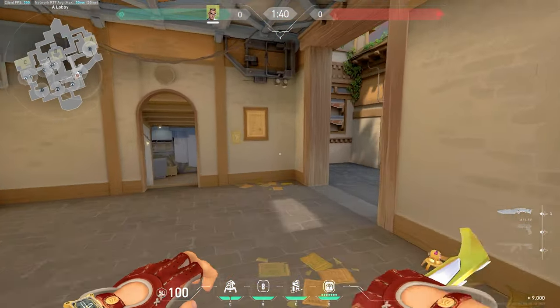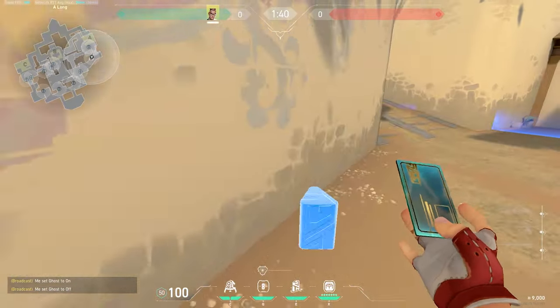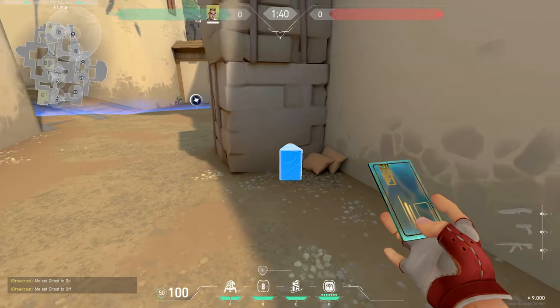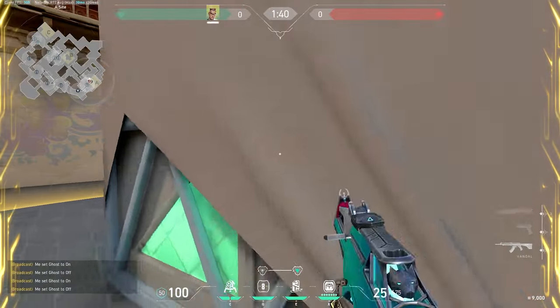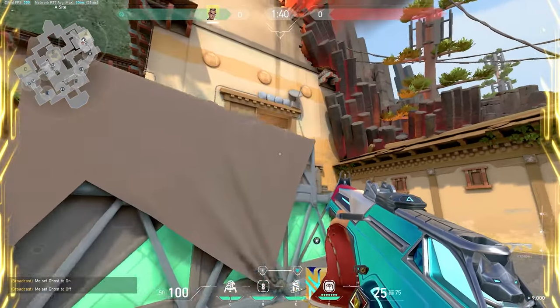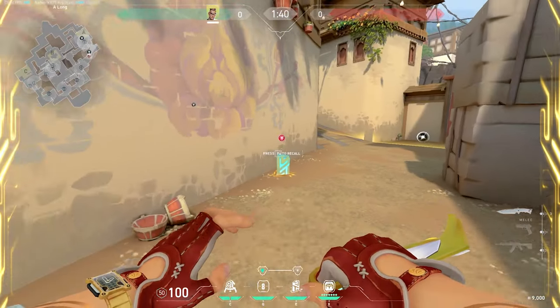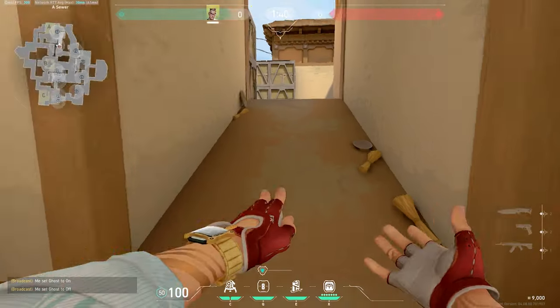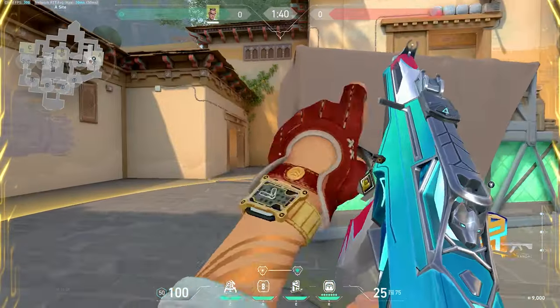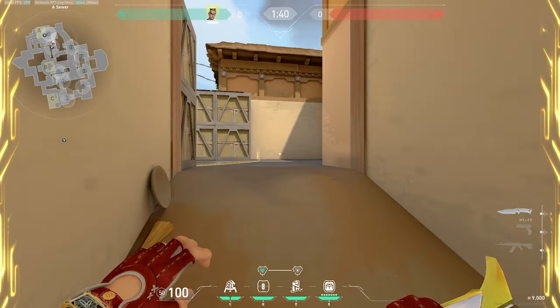For TPs on attack, it's pretty self-explanatory. If you're going long and want to TP back to long, put one here. Then as you take the site, put one at default. You can fight heaven and CT, then TP long to play the spike. Or you can do the same at short — put one in this corner, one at default, TP back, and play for the spike.